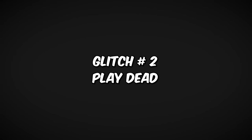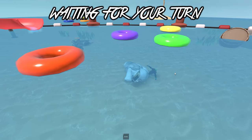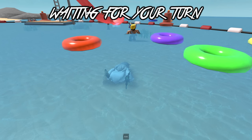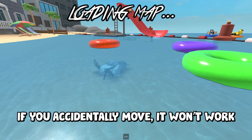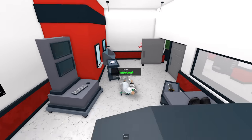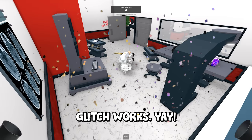Glitch number two: Play Dead. You can pretend to be dead by sliding here. After sliding down, do not move. Stay in this position until the next round starts. If you accidentally move, it won't work. Now just wait for someone to push you. Glitch works, yay!